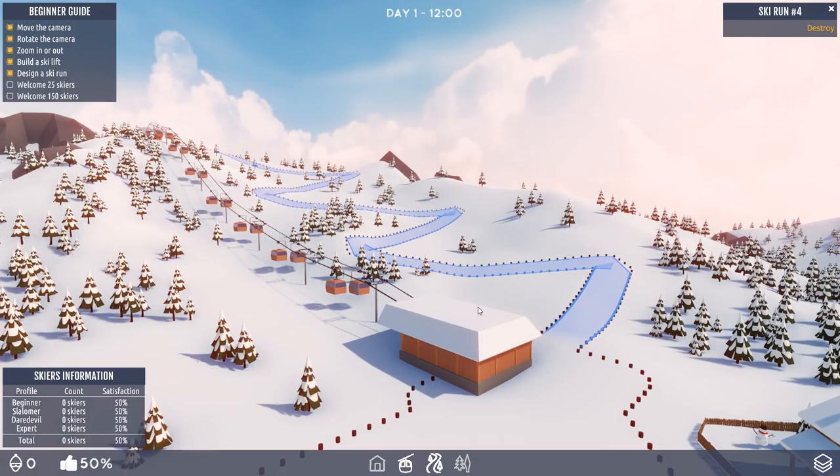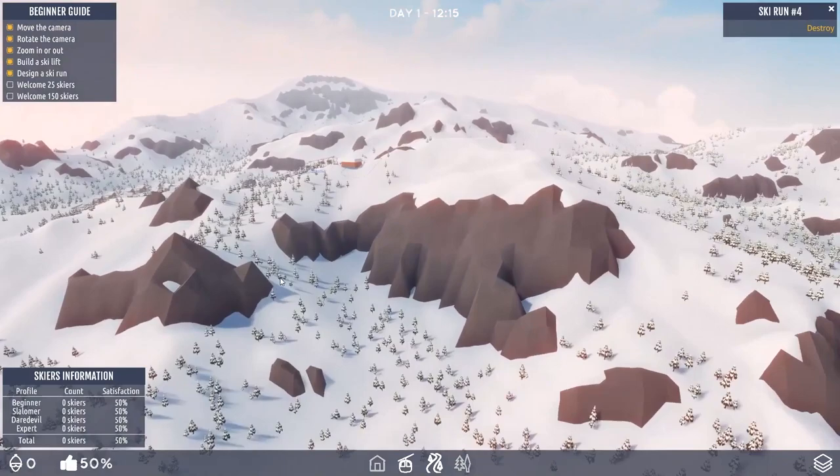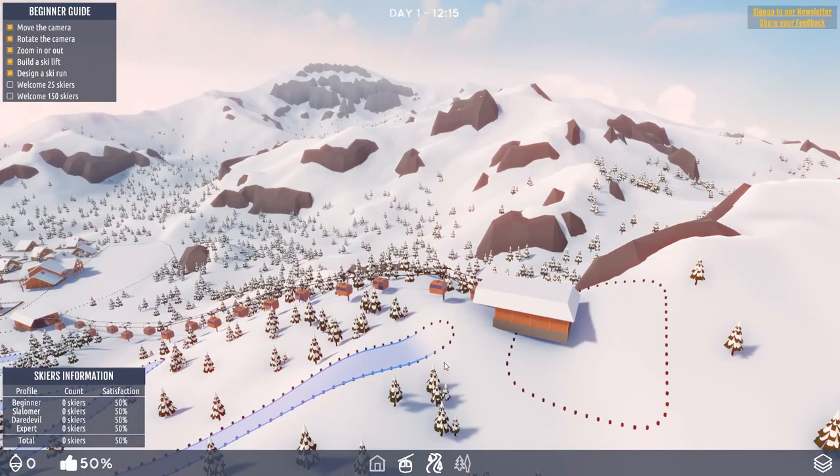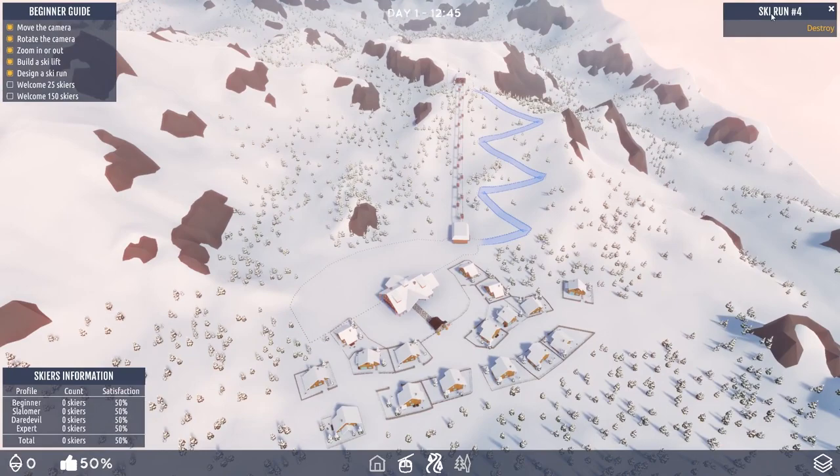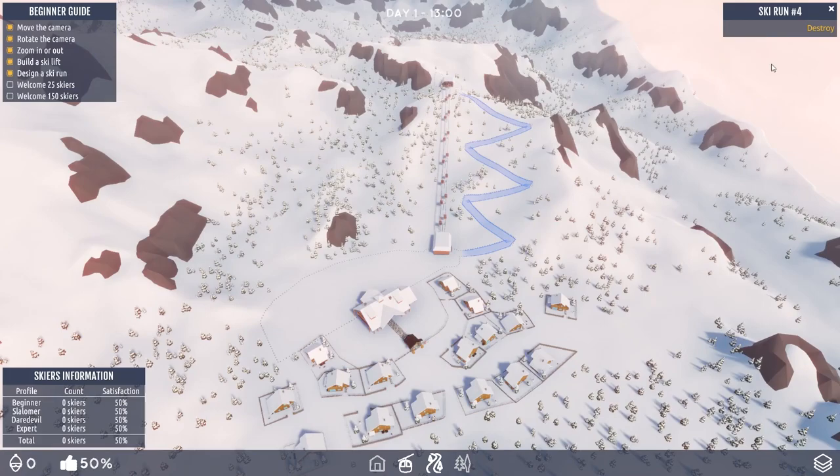But nobody's coming so far. Maybe I haven't actually designed the top correctly. I think so long as you get it close enough to this, it should be okay — I don't think you have to do it touching it. Ski run four? I think it was when I was practicing and made three ski runs; it must still count up from the previous go. How weird. Now, so far we're not attracting anyone, so I'm just going to have another go at this — maybe try and make it a bit closer this time.